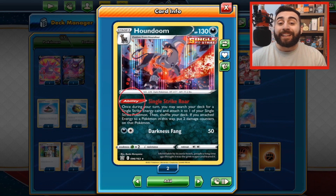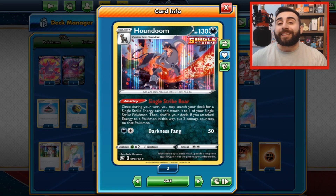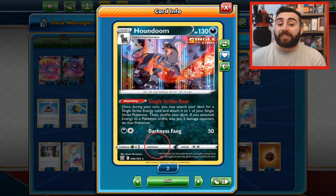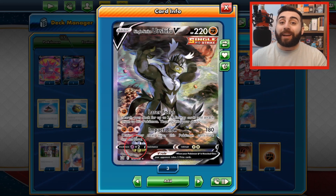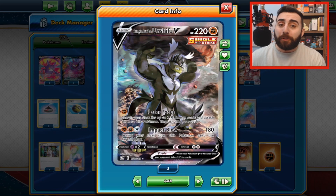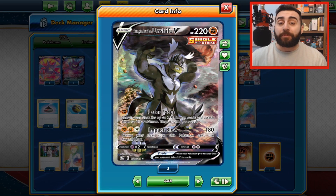It also states if your Pokemon has any weaknesses or resistances. This is important because your Pokemon may take more or less damage from a specific type. For example, this fighting type Pokemon, noted by the fist symbol, is weak to psychic types, noted by the eyeball symbol. So if you were to take 100 damage from a psychic type Pokemon, because psychic types do times two damage, you would actually take 200 damage. So it's really important to know your Pokemon's weaknesses or resistances so you can watch out for them during the game.